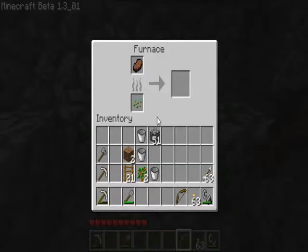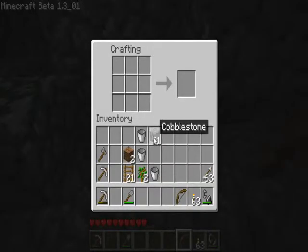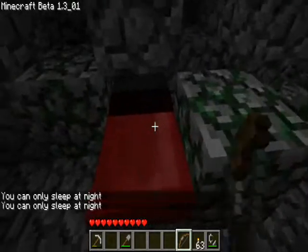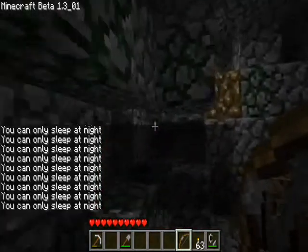Here I have got a furnace — cooked using seeds to cook a pork chop. And here I have got a crafting bench where I can create anything. And here I have just got a chest with a couple of random bits and pieces.